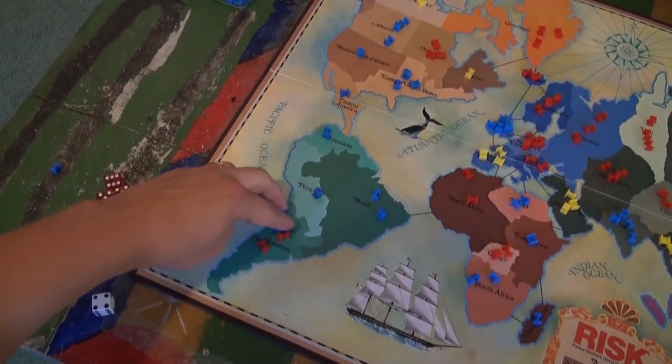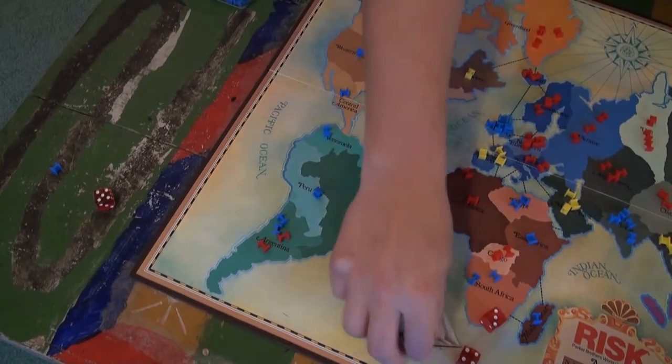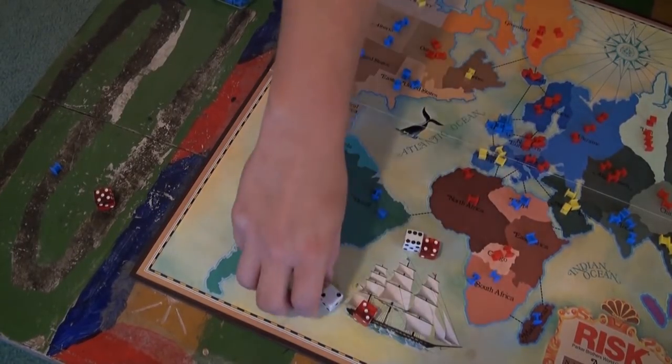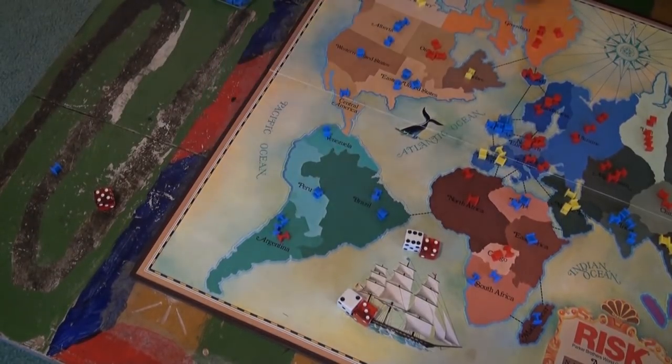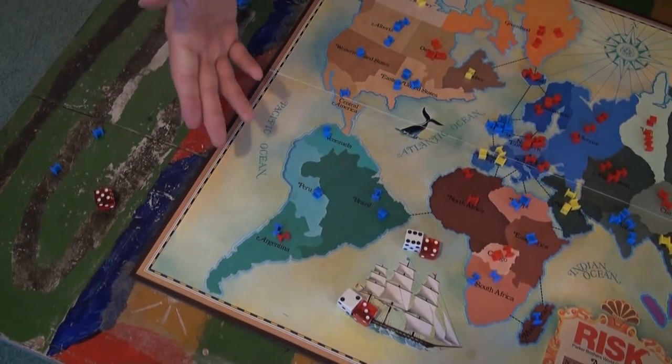Blue decides to march on through Peru and on to Argentina. Red defends with two, and so chooses to defend with the maximum number of defense dice. This time, however, each player gets a victory, which means each army loses a unit. Not willing to risk losing again, blue retreats into Peru.